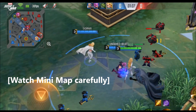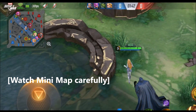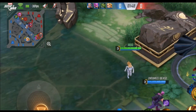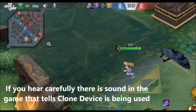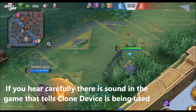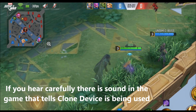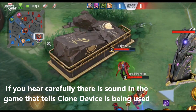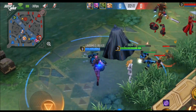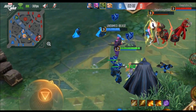In this example, our jungler Emma Frost is going to give away her location by using the clone device the moment she takes it. You can see she is going to the red buff to take that clone device, and after taking it she will immediately use the clone device. You will see the attack marker appear on the bot lane tower — this tells you that clone minions are coming to attack that particular tower. This is how I know where my enemy jungler is and can plan accordingly, whether to go aggressive or play defensive.